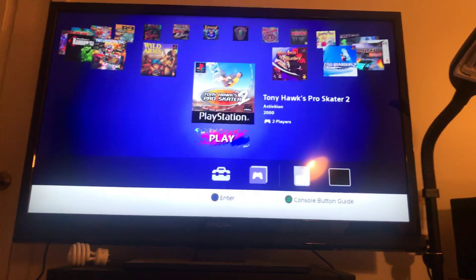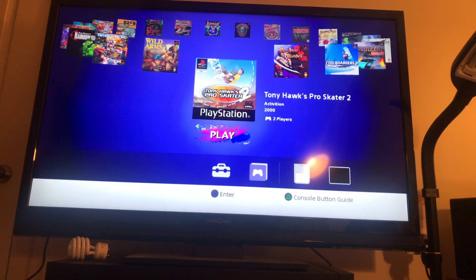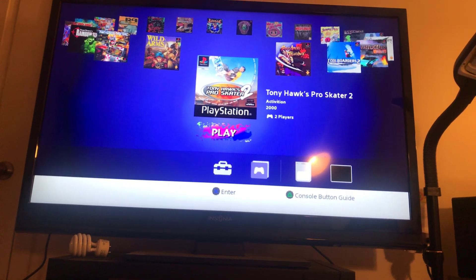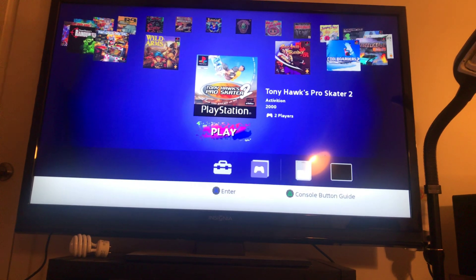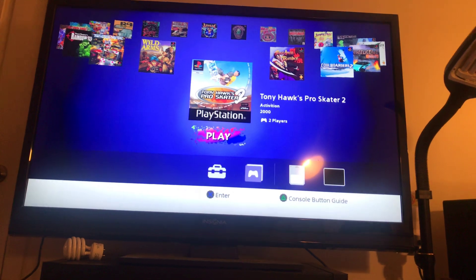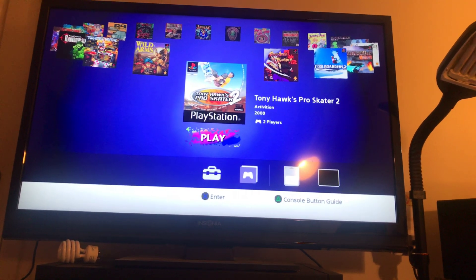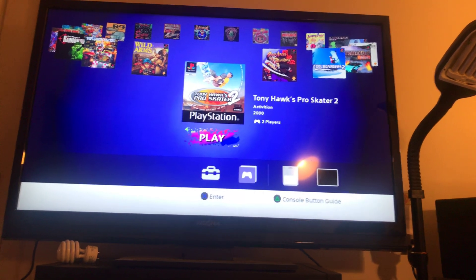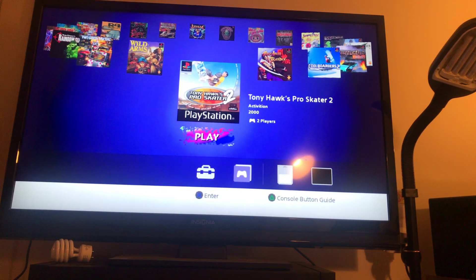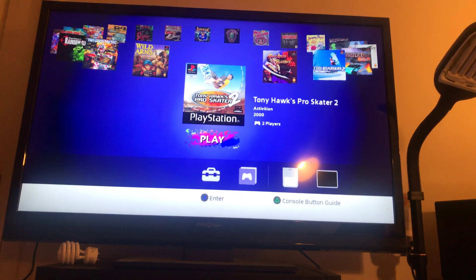I added my favorite game of all time, which is Tony Hawk's Pro Skater 2. This metadata is available in a SQLite database in the GAA data partition, so if you want to go in and edit that you can do that yourself. You basically just name it whatever the SLUS or whatever the disk name is, and then you can edit the metadata for it and set the image and all that stuff.